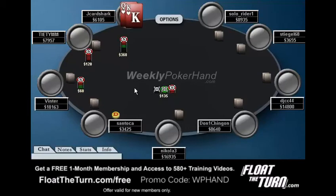Right here I open to 360, and I actually do not like this raise size. The reason for this is because there are a few players behind me that can shove on me. And if I raise from early position and get re-raised, I certainly want to be able to fold my hands. If this was me playing today, I'd probably make it 280 — just maybe a little bit more than two times blind.